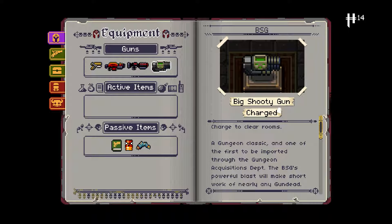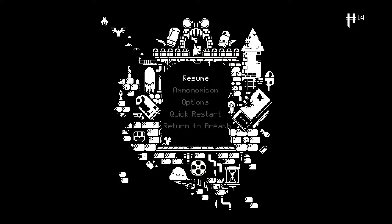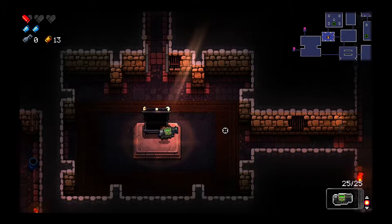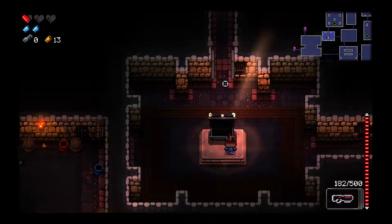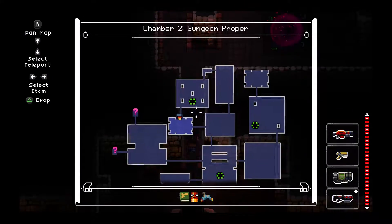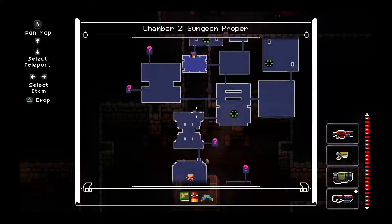It's a charged weapon — charged to clear rooms. A Gungeon classic and one of the first to be imported through the Gungeon acquisitions department. The BSG's powerful blast will make short work of nearly any Gun Dead. How much ammo do we got in this thing? 25. I think I want to save this, especially for the boss. We're gonna save that. Just gotta remember, it's a charged weapon. This chamber is a bit bigger than the other ones we're used to.